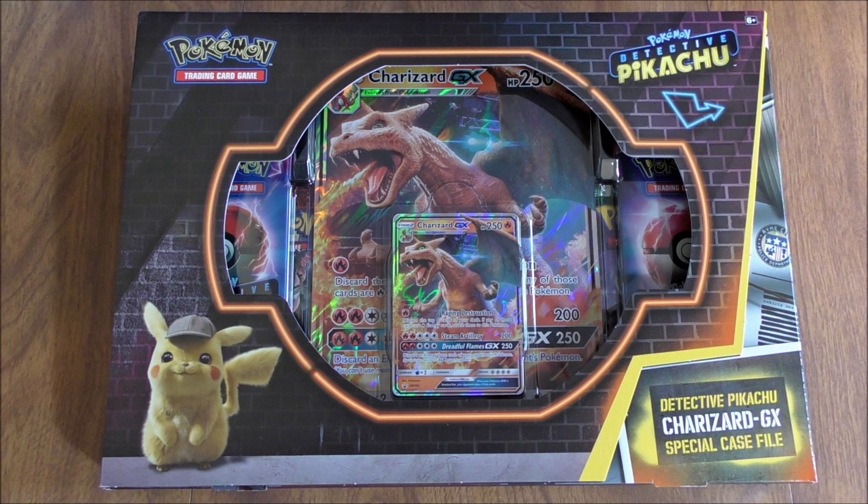Detective Pikachu is the newest set in the Pokemon TCG. It is a special subset — only 18 total cards in the set, but all cards are in holofoil form.